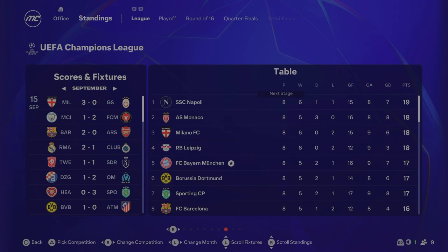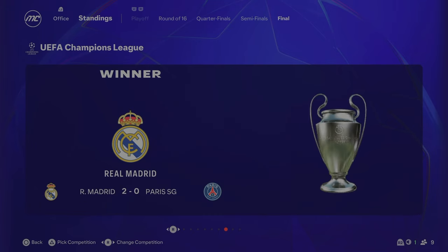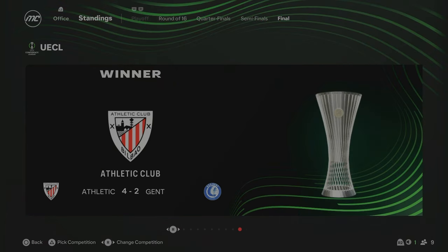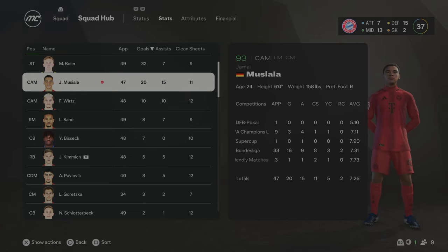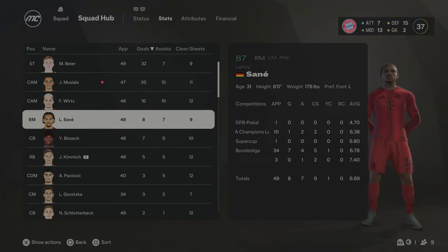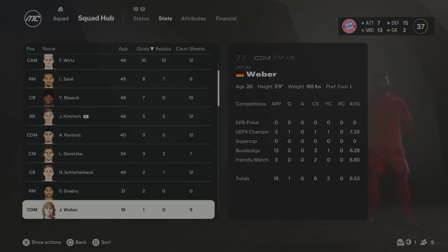In the Champions League, Bayern Munich came fifth in the league phase, meaning we go straight into the round of 16. Unfortunately we got absolutely battered by PSG — 6-3 on aggregate, 4-2 in the away leg. PSG got to the final but Real Madrid beat them 2-0. End of season stats: Bayer is up to 87 overall with 32 goals this season — absolutely blown away with how good he's been, only 24 years old with a lot of improvement still to do. Musiala is 93 overall now, 20 goals and 15 assists. Wirtz got 10 goals and 10 assists in 48 games.